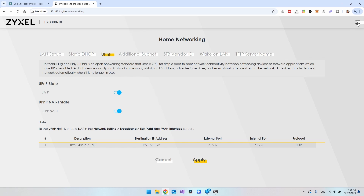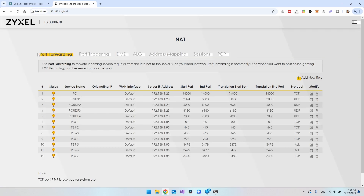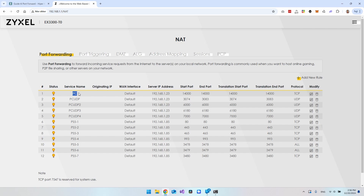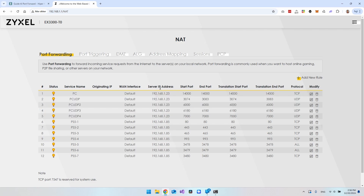Inside my menu under Network Settings I have a NAT section where you can see port forwarding. I already have several records set up, including one for my PS5. For this game, you need to look at five specific entries — the port forwarding rules for my PC. Each entry has a service name, which is just a label I wrote myself for structure. I have entries named 'PC', 'PC UDP', and numbered variations two, three, and four.